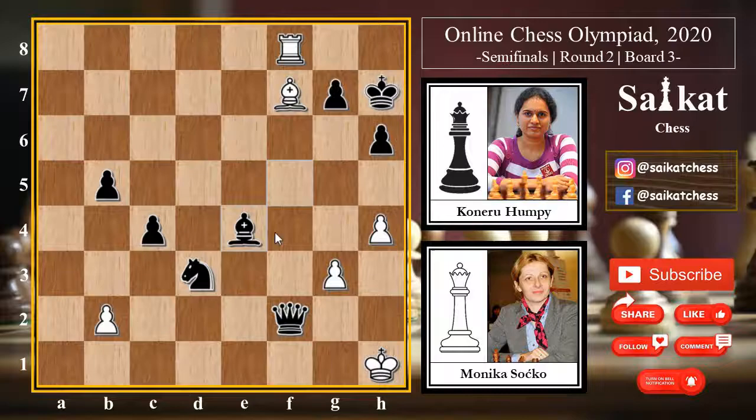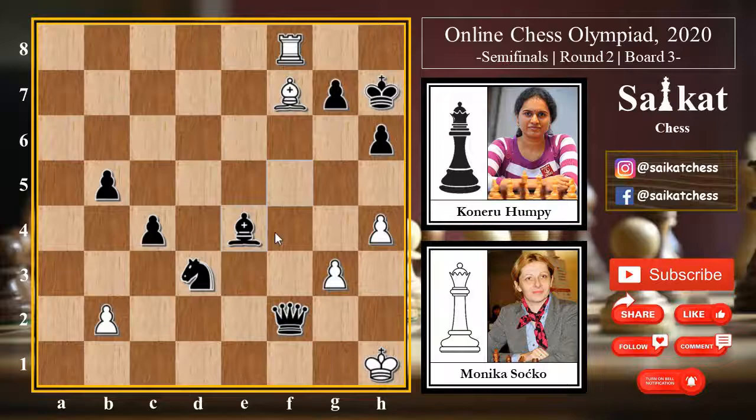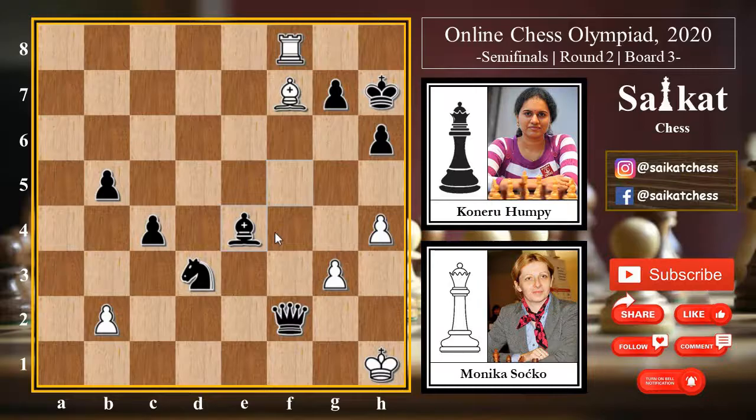With this glorious victory, Humpy Koneru shows she is an amazing, calm and composed player — never in a hurry. Even being up by three pawns, she methodically brings all the pieces one after the other and goes for the king. She has successfully gone after the white king. With this we come to the end of the game and the end of the video. See you next time!